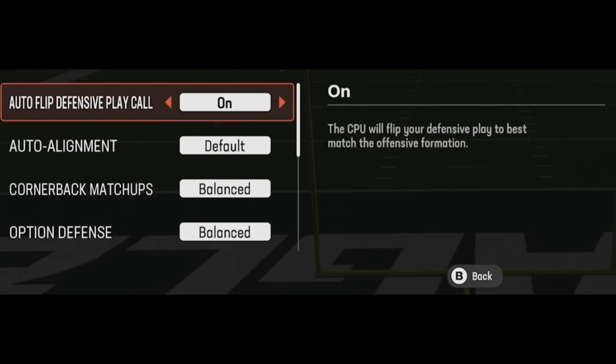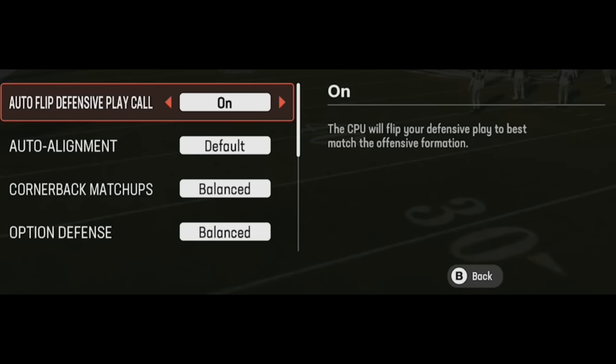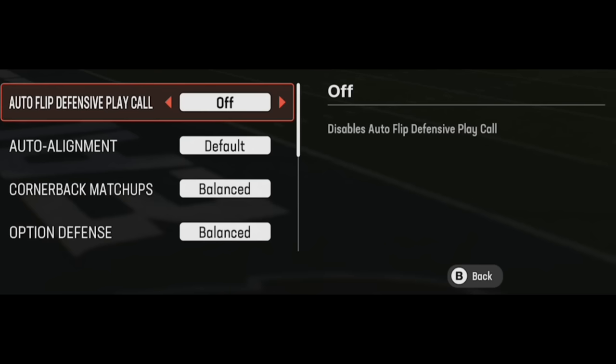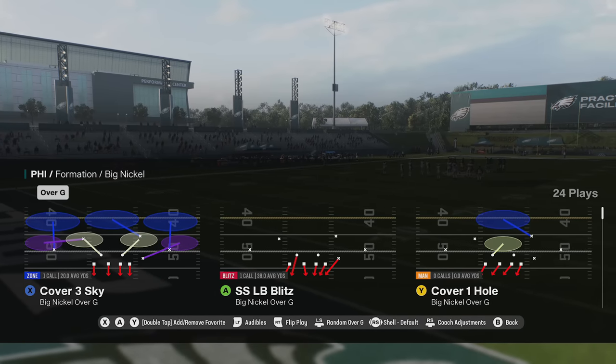On defense, this is very different — these are things I try to set the second the game starts. For auto flip defensive play call, I typically turn that off. The reason is that when you're blitzing you get way more out of blitzes if you can control which side the blitz is coming from. I'll show you what I mean — I already put out a full breakdown of the SS blitz three, a cornerback blitz is one of my favorites.